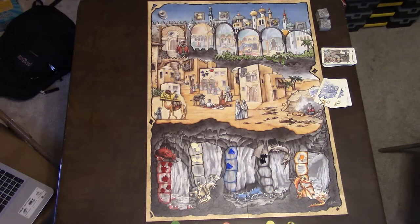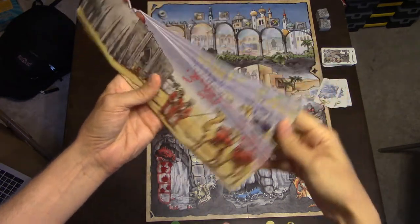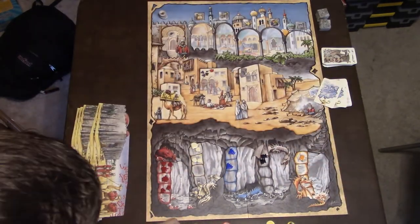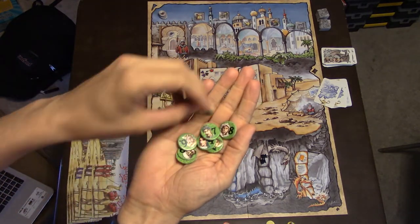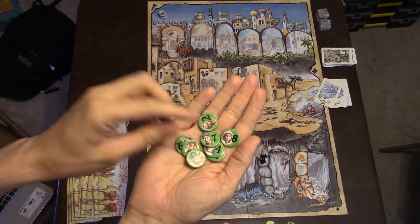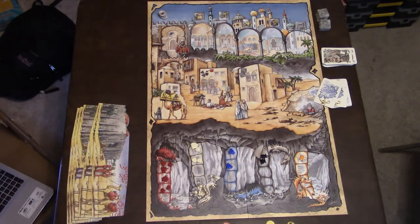To set up the board game, each player will get their own little player shield according to their color. They're going to get a few tokens labeled one through nine, and these are tokens they're going to be using to play on the board. They'll play them face down hidden when they do, but each player will have their tokens.